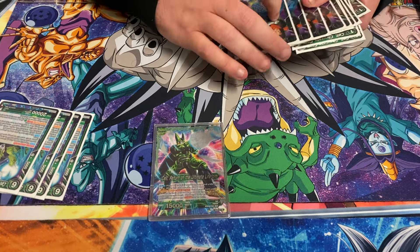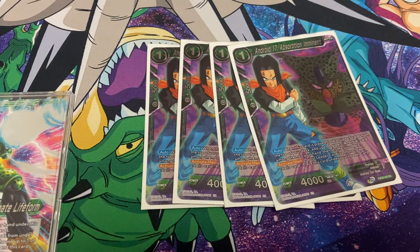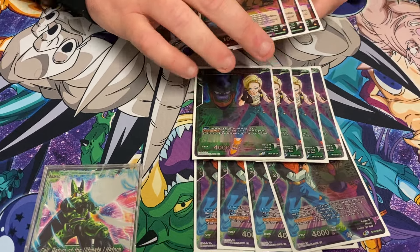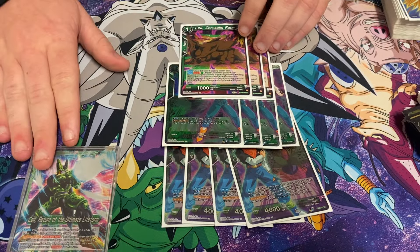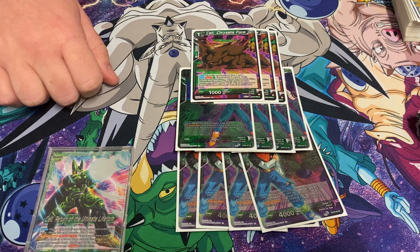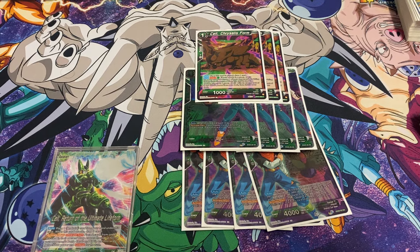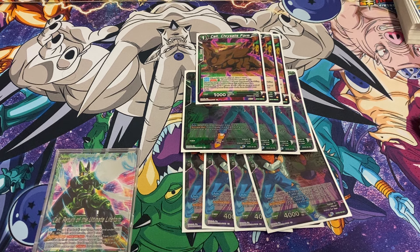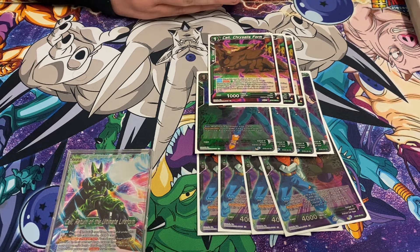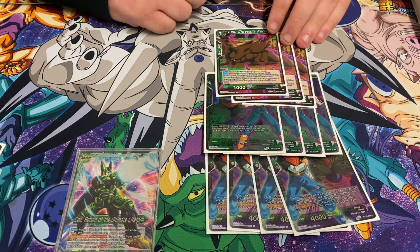To support that, the main other package you play is four of this Android 17, four of this Android 18, and then three of this Cell. I chose to run the mono green version — I was testing the yellow-green union dissolve version like Alan was running, but I just didn't figure it out like he did. When John showed me the mono green version, I was like, okay, this is just Green Gohan but better now. There's no reason not to play this over Green Gohan.